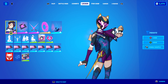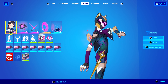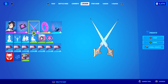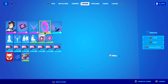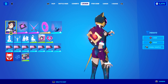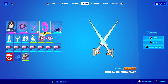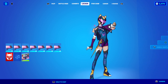Moving on to Arisa — her Tempest style, I think I prefer how she looks the most out of all of them. I really like it for her. For her back bling, pickaxes, glider, and contrail, I gave all of them the Sylvan style. It doesn't necessarily match the gold, purple, and blue she has going on, but she also has a white glow to her which still kind of works with the Sylvan set. I think it works well with her overall.